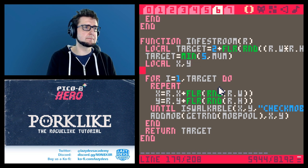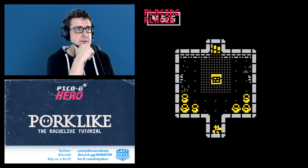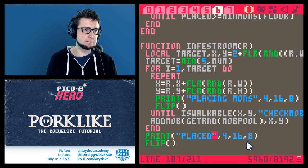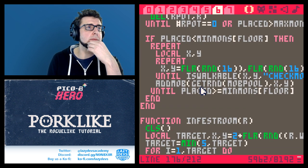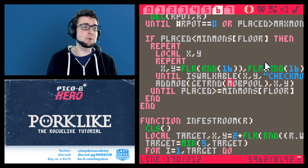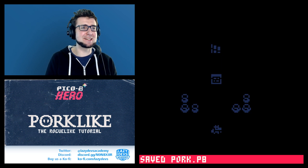That didn't solve it — actually made it worse. Then I found the real problem: when mobs overflow and we randomly place them, we never add to placed — placed plus equals one is missing. Adding that one line should solve the infinite loop problem.